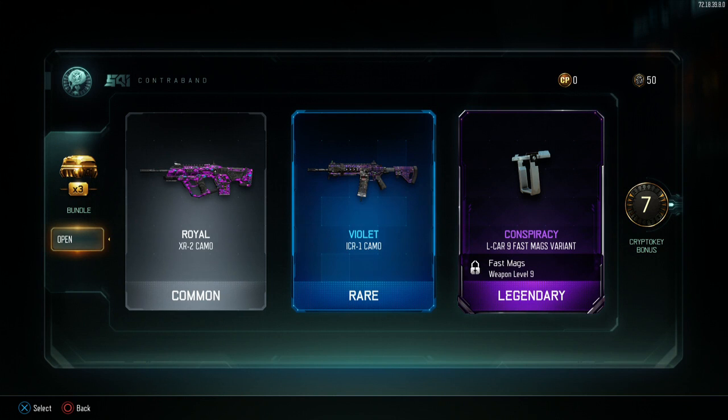Got Violet camo for the ICR - I really love the ICR. And I think the other gun I use is the HVK. I've been using ICR and HVK a lot - they're like my two favorite rifles right now. So I'm glad I got Violet for the ICR, it'll change up the look of it a little bit.